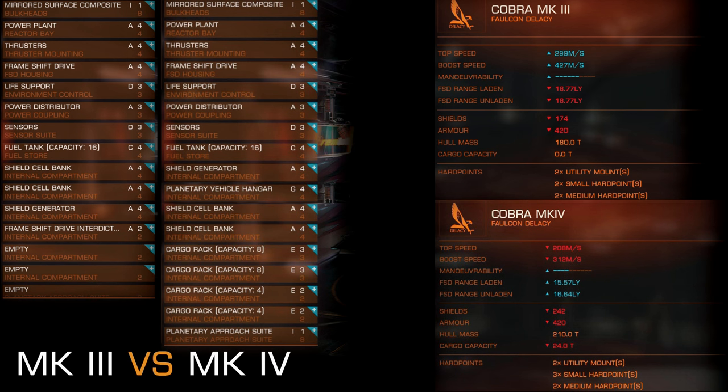The only difference is the amount of internal compartments. On the Mark III you have three Class IV and three Class II. On the Mark IV you have four Class IV, two Class III, and two Class II. So you can have more shield cell banks, more SRVs, more hull reinforcement packages, but that's about it.